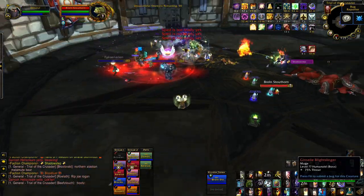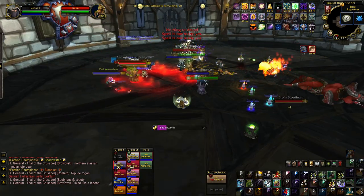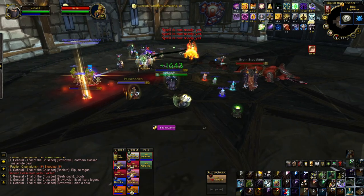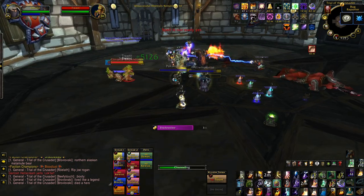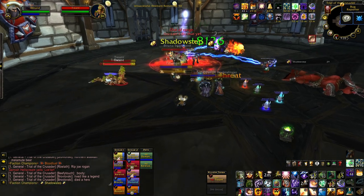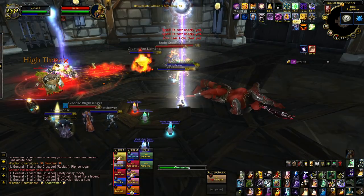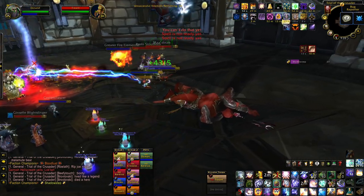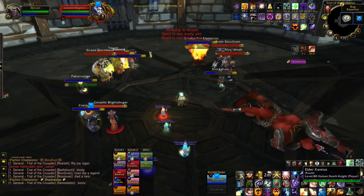Paladins get a ton of utility as well — Raid Sac, Aura Mastery, Bubble, BoP, and Freedom are all great utility abilities. You should be using all of them throughout the fight, potentially even multiple times for the shorter cooldown ones. For some general tips, killing the shaman totems removes powerful enemy buffs like Tremor or Earth Vine — they're quickly and easily killed by auto attacking or wanding. You're not going to be constantly healing the entire fight, so you definitely have time to manage these.